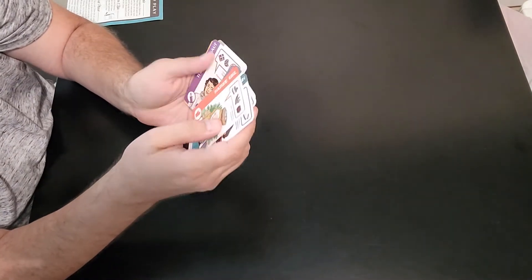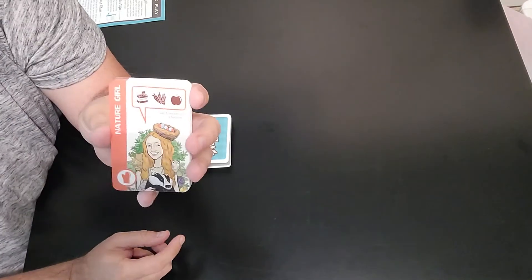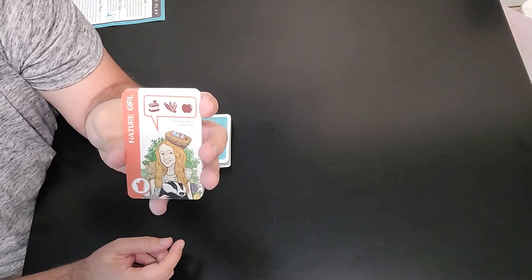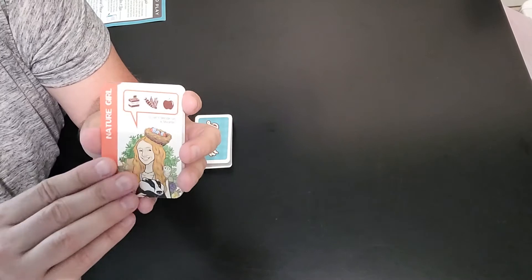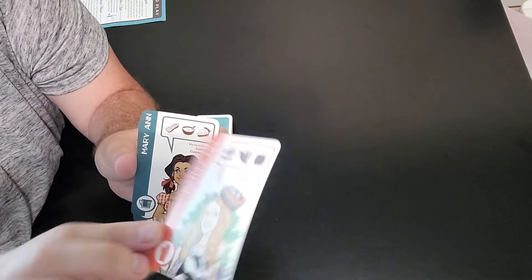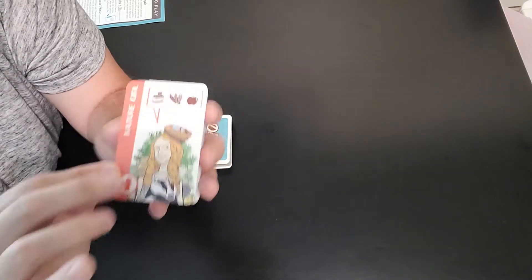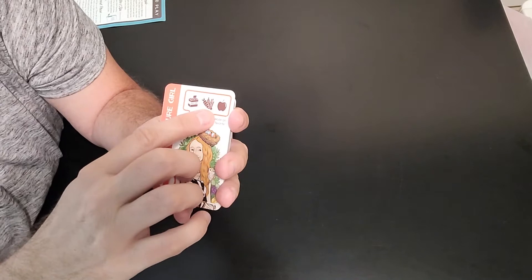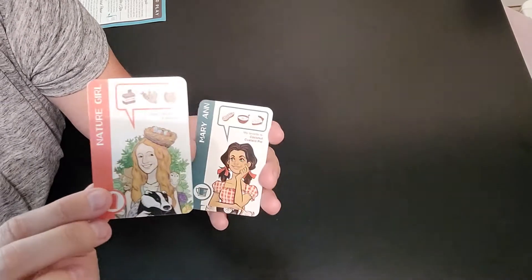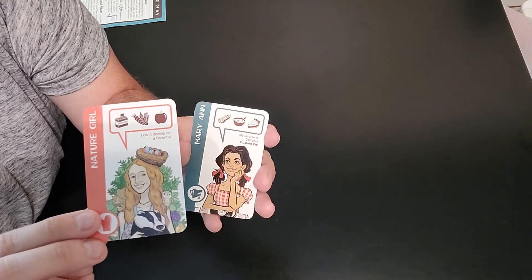Nature Girl — remember at the intro I told you everyone has a favorite dessert but one? Well, this is that guest. She says, 'I can't decide on a favorite.' But you can still get her if you have spices, veggies, and apple. So if you find cards that have any three of those ingredients on there, you can get her as well.